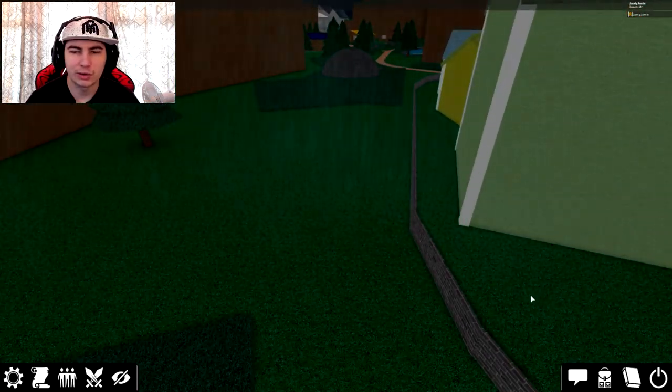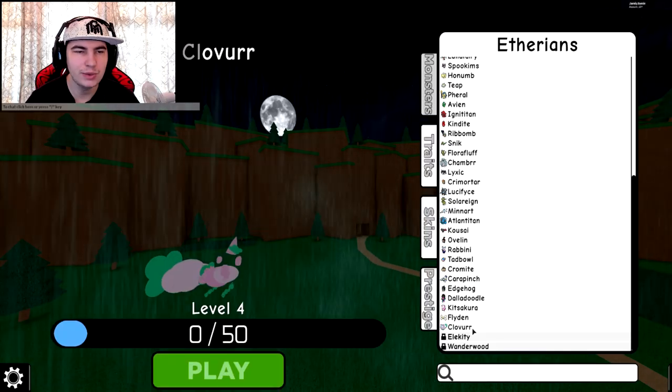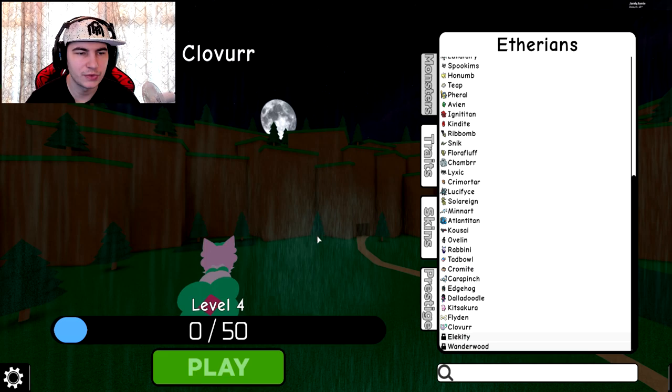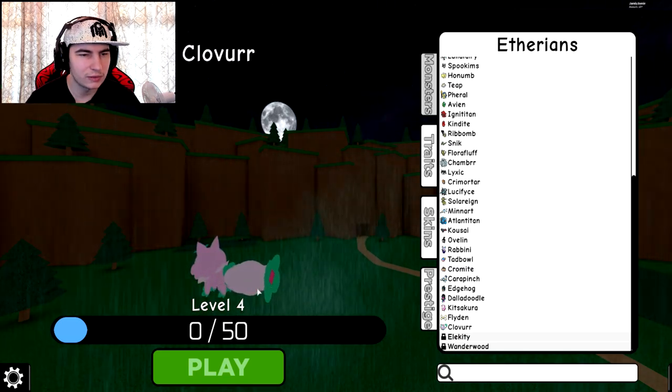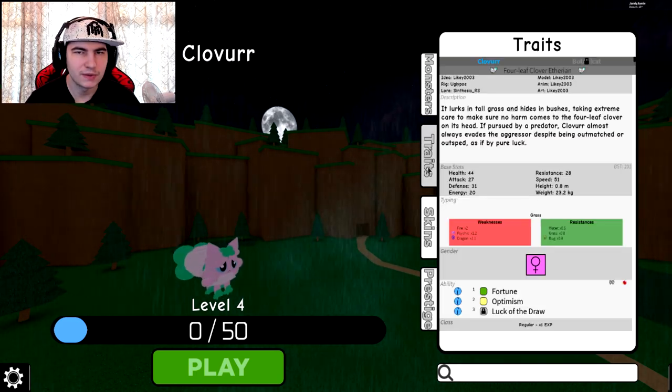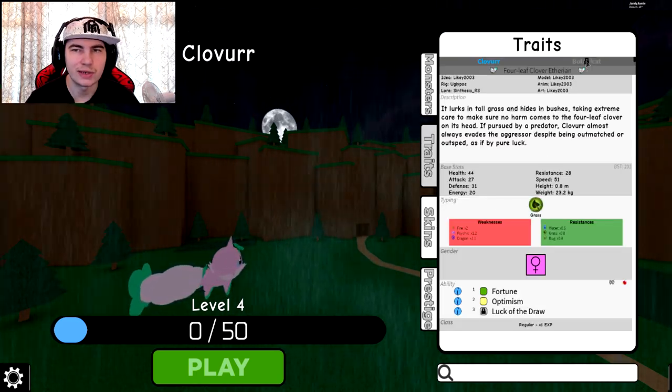Now that we have that unlocked, we can go quickly to our main menu — and there we are, Clover! I have no idea what it's actually meant to be, but it looks pretty interesting. It looks like a flower mixed with a fox, I would assume, so I'm guessing it's a plant type. Let's have a look — okay, it is a grass type.